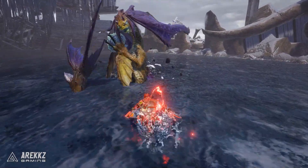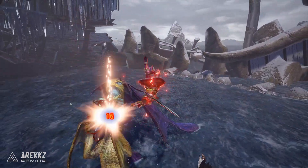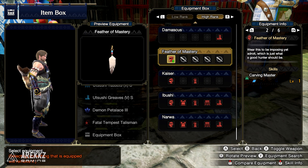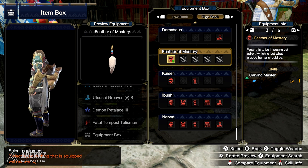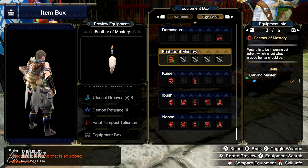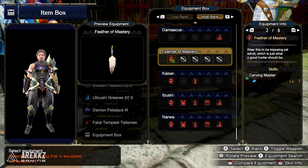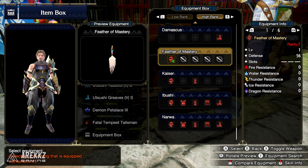There's a secret item you may not have encountered if you haven't reached the arena — the Feather of Mastery. It carries Carving Master, a skill only available from this item, and you can't craft it — you get it as a reward. Having it grants you an extra carve on every hunt, which is fantastic when farming for gems or rare drops. A complete guide on how to get it has been put together by 269, linked in the description.